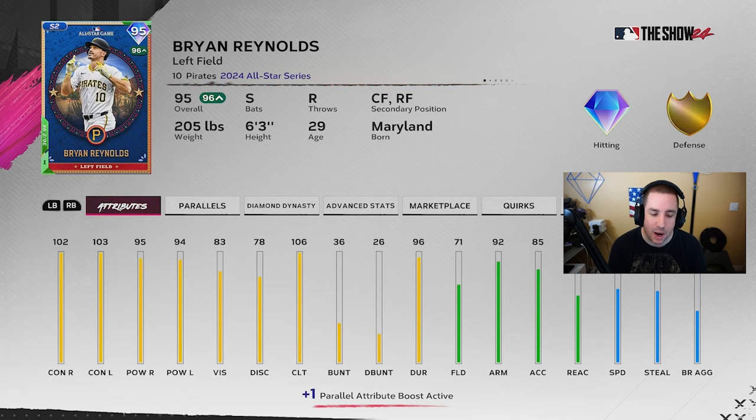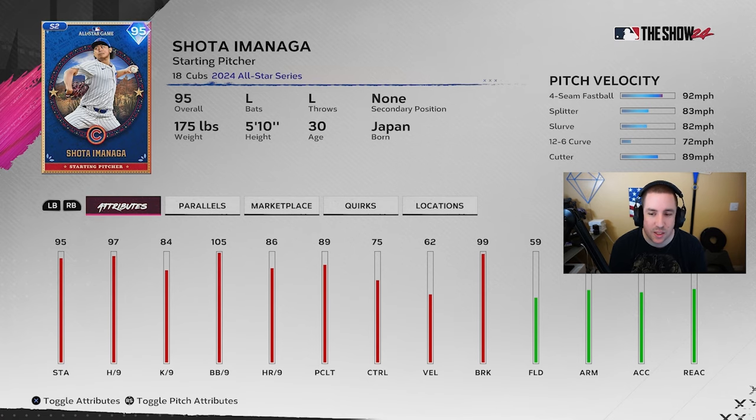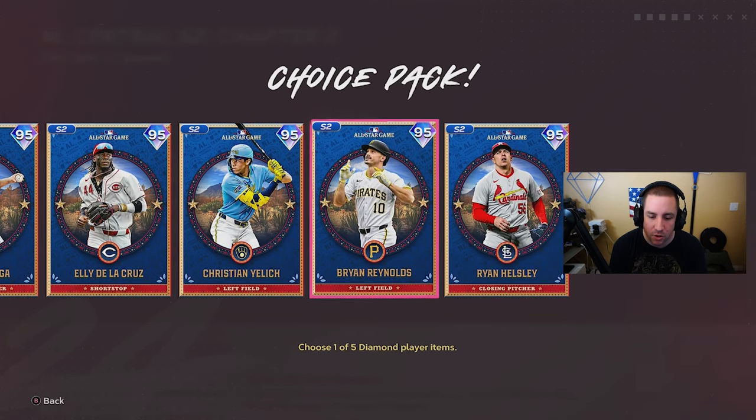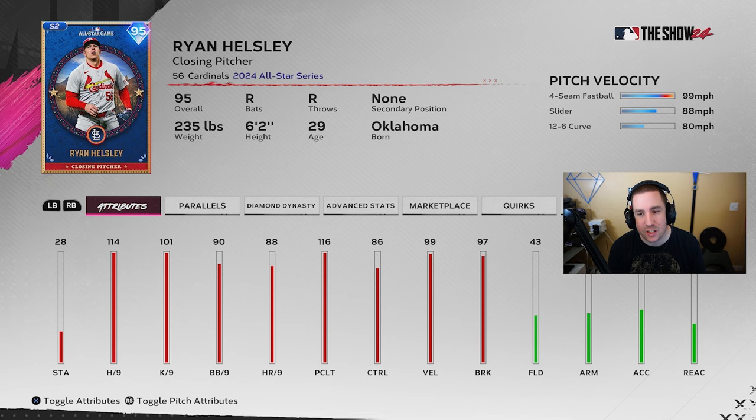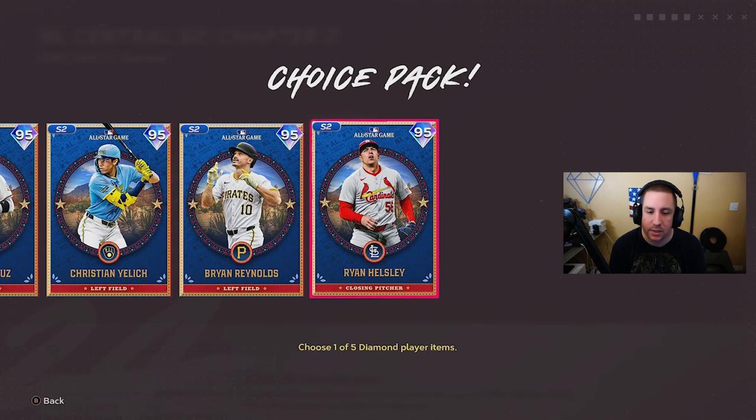Brian Reynolds has 102-103 contact, 95-94 power, 106 clutch, 67 speed, 71 fielding, and he also fits the Devers boost. I already have another Brian Reynolds wild-carded that fits my squad a little better, so I'm not sure I'll use this one. Imanaga — don't like his pitch mix, and 89 pitching clutch is too low. Ryan Helsley has 116 pitching clutch and 114 hits per nine, but only a fastball, slider, and curveball — don't like the pitch mix.